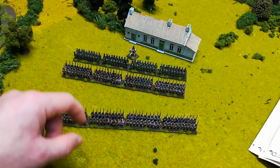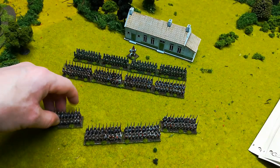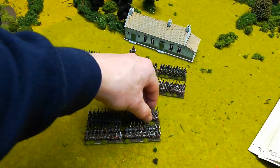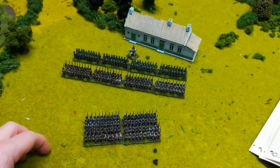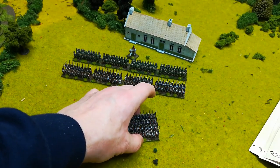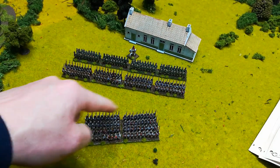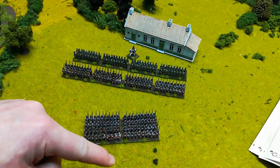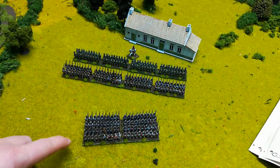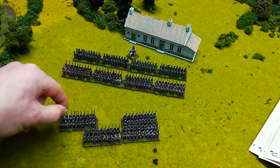Units can also go into attack column — essentially two wide and two deep — which adjusts their stats. You have to be careful when in column: you won't be attacking at full potential because people are behind the front rank. You also suffer damage more severely; for example, cannons get bonuses because they're shooting through multiple rows of men rather than a thin line.